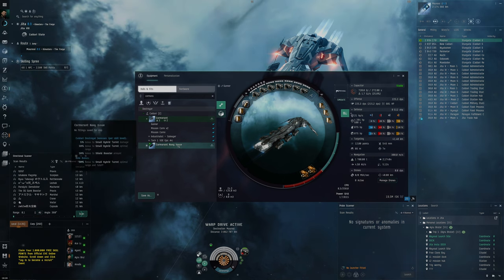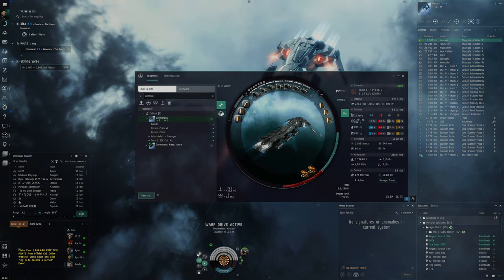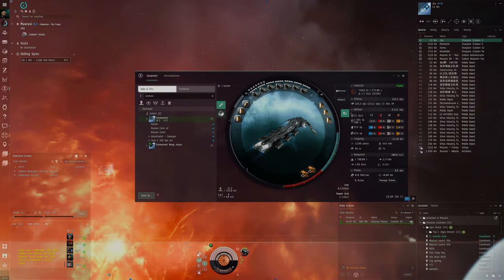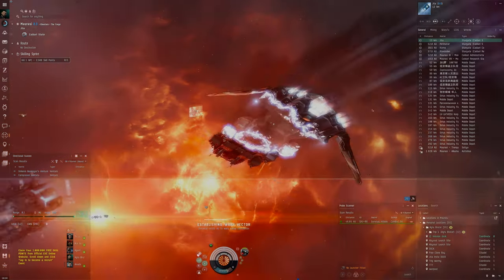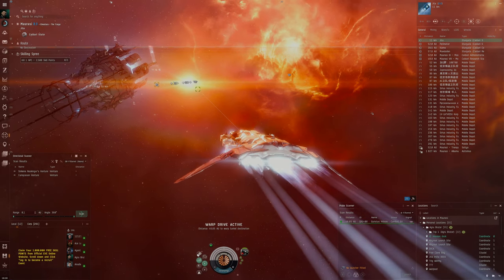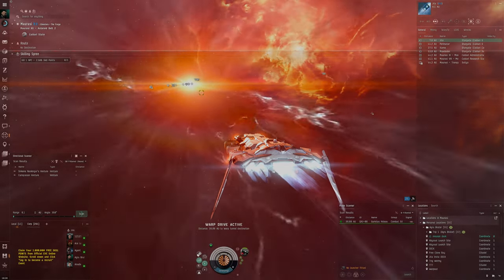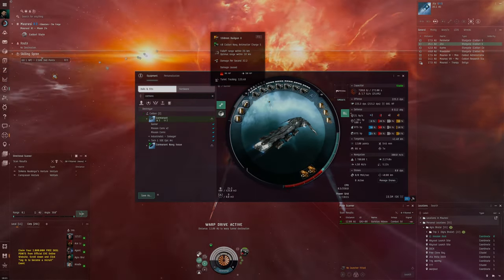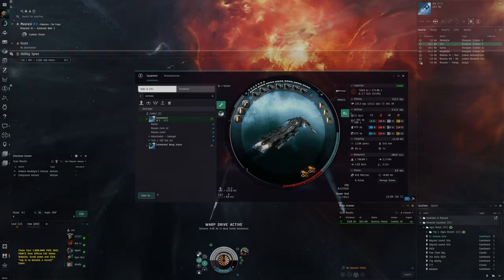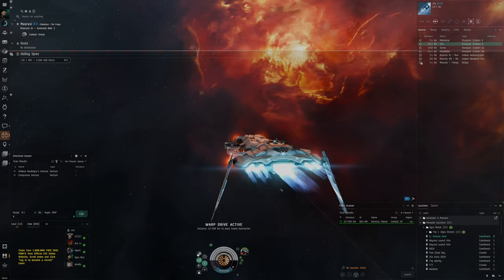The whole idea is that we go with a small ship — a destroyer — which can lock stuff up quickly, warp around quickly, and apply really well. We have guns that instantly hit the target, unlike a missile-based ship where the projectile takes travel time. You get needle-striking damage straight away. We also have a decent amount of range so we don't have to move around. In fact, this fit doesn't even have a propulsion module — the idea is just warp in, snipe, and leave.